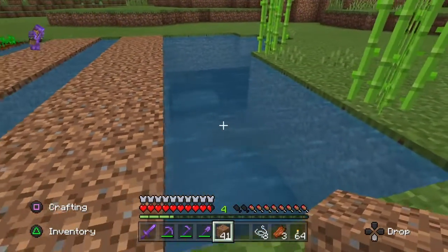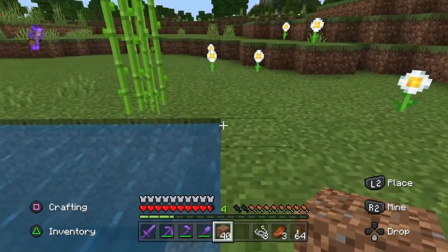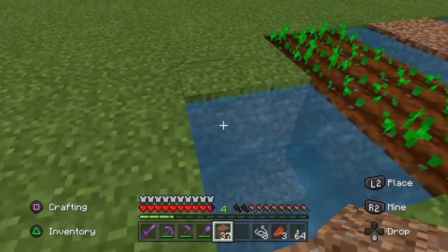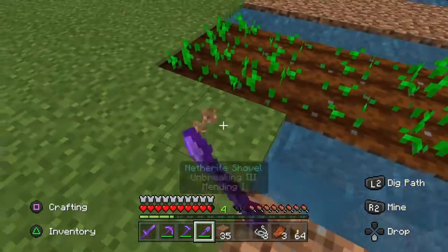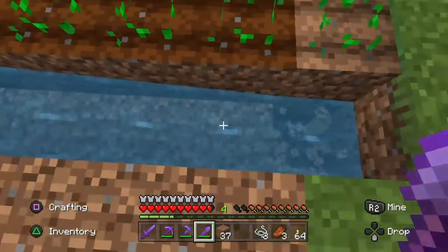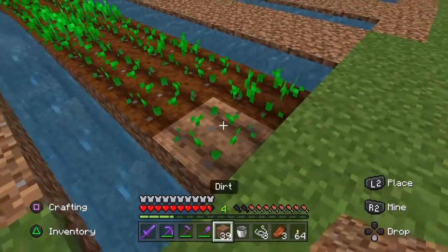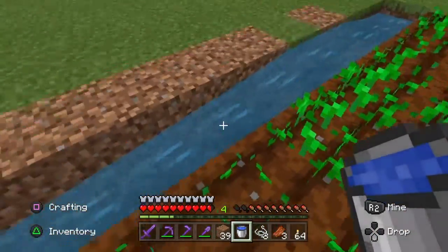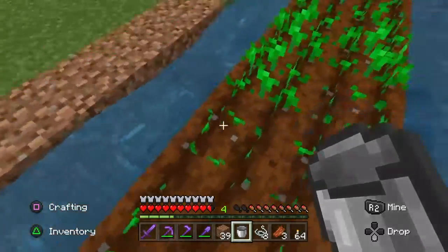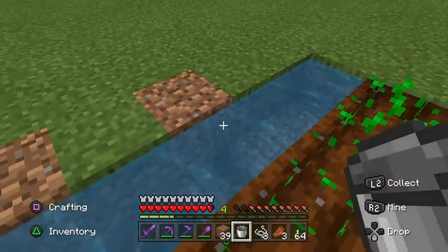Once all our beds are made we will go over and fix up the sugar cane. There is a square too long on this side so we will just backfill them so all the beds are the same size. As you dig the blocks out the water starts flowing down the trench. You need to pull a bucket out and fill the trench in to stop the water from flowing — simply grab a bucket of water and dump it about every two squares along, which will stop the water from flowing.